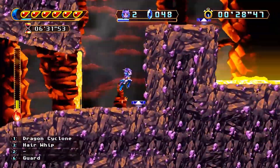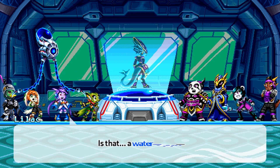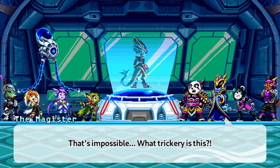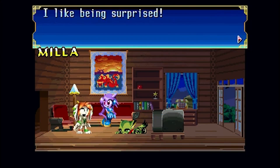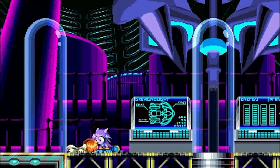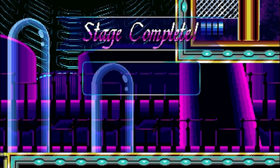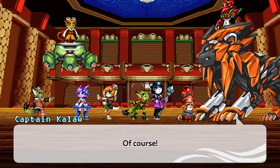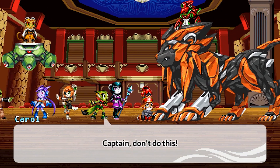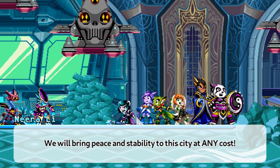Now on to the final aspect of Freedom Planet 2 that makes it such a great retro platformer: the story. I want to mention that I wasn't a huge fan of the first Freedom Planet game, and one of the reasons for that was its story. I wasn't a huge fan of the Saturday morning cartoon aesthetic they were going with for the narrative — it felt really cheesy to me, and though the end of the game picks up the pace a little bit, the overall product is lacking in many departments. Freedom Planet 2 has none of those problems. It's way more serious, emotional, and competently written. I'm not saying it's Shakespeare or anything, but it definitely isn't a bad story.